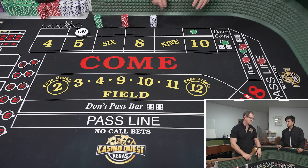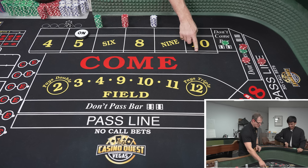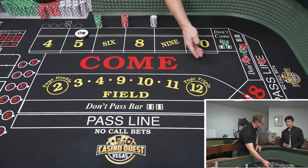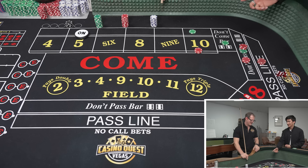You could keep running all the DCs and just keep it going, but the problem is that sets you up for failure if the point hits. Now watch this — at a $15 table, we're going to place the 10 for $15. If a 10 rolls, I'm going to lose the DC but win $27 — I'll be plus two. If a seven rolls, I'm going to lose the place bet but win on the don'ts — I'll be plus ten.